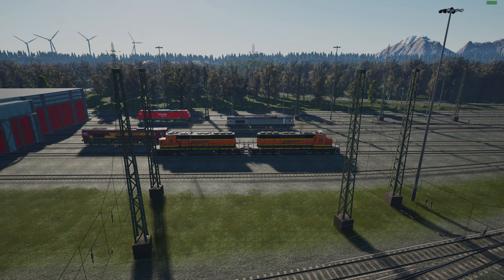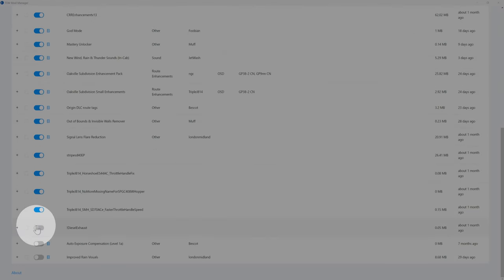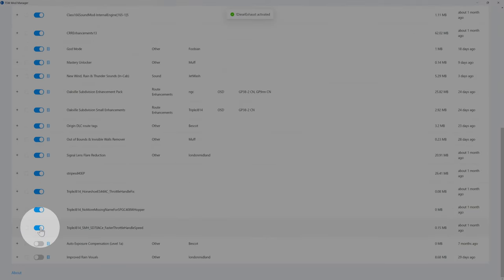I'm going to pull up the mod manager. This is the train symbol mod manager. These are all the mods I have activated right now — the little blue sliders that are blue and to the right. It means that the mod is installed and active.